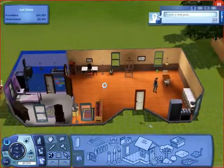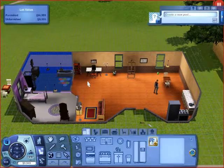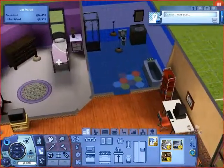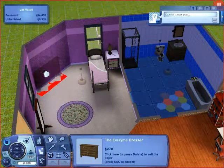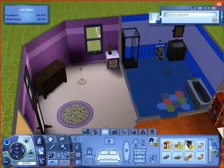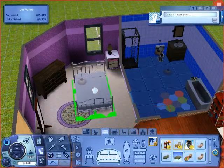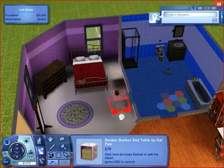Now that she has more money and there is more furniture to use — although I should just be in buy mode — I can redecorate this place, pretty much upgrading her bedroom. So let's move this dresser over so I can get a bigger bed. Let's trash this bed, get the money back, and pick the cheapest double bed there is — this is only $450. Cheap is fine for now. So that goes there, and the end table and lamp.